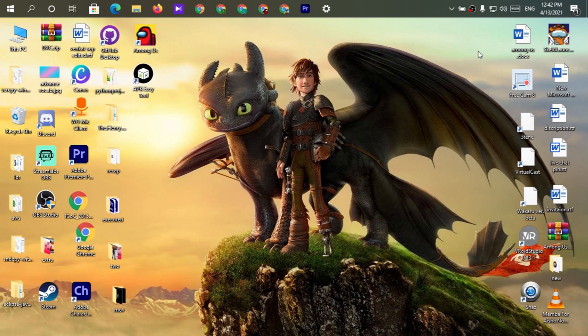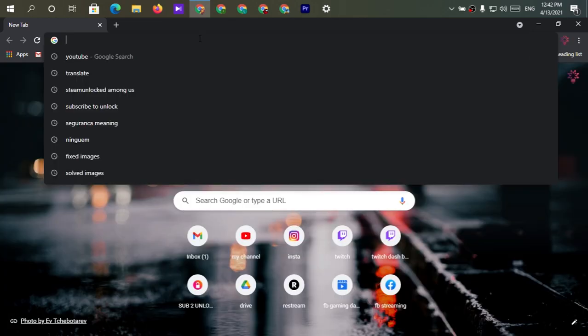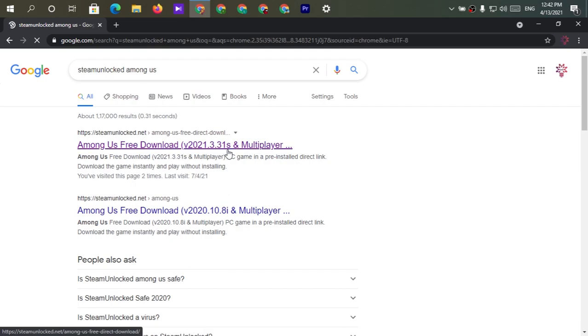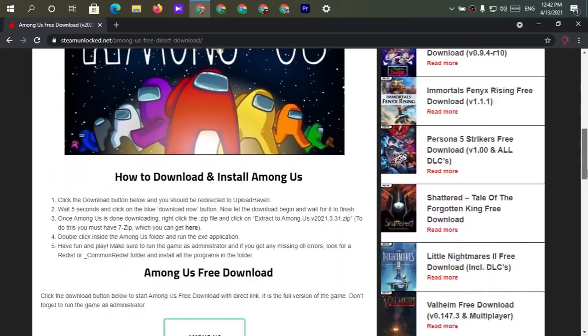In this video let me show you how to download the updated version and check whether it is working fine or not. To download, open any browser — in my case I'm going to use Chrome — and in the search bar type steamunlocked.net, or you can search directly for 'Steam Unlocked Among Us'. This is the latest version currently available, so we are going to download this.